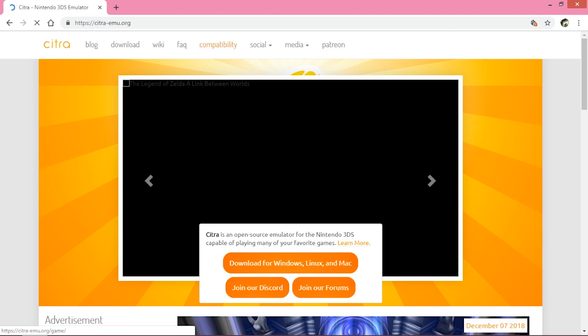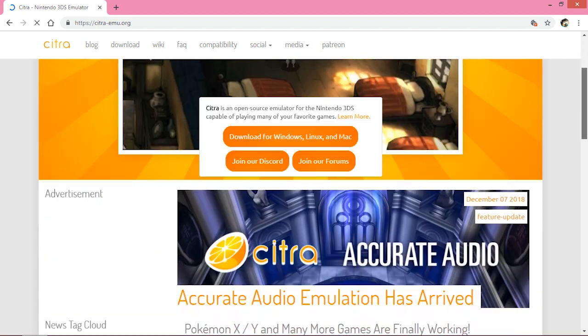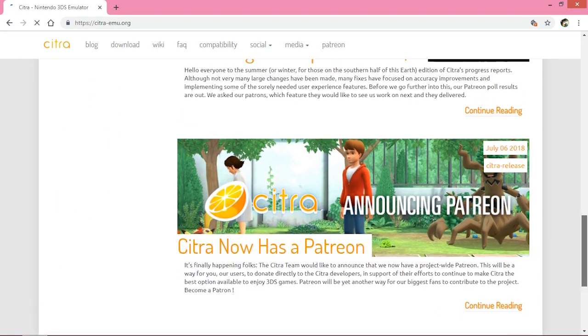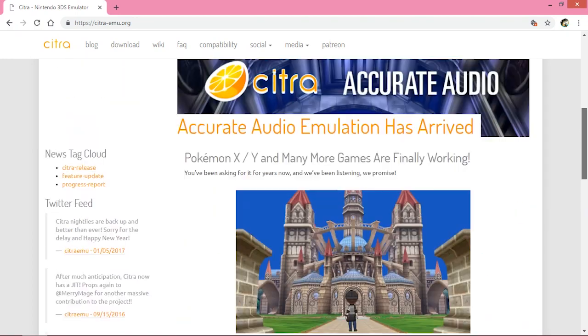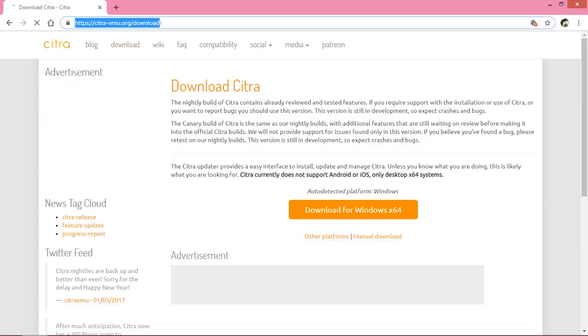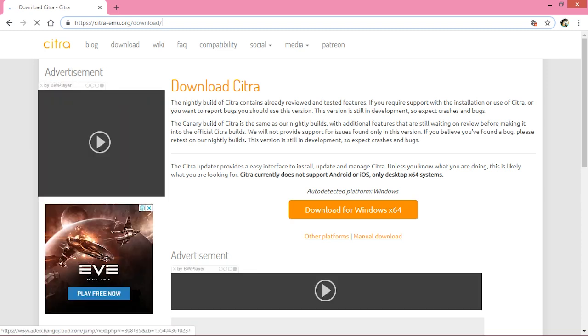Now we need the Citra emulator to emulate the 3DS file we've downloaded. Go to citra-emu.org. If you scroll down you'll see updates on Citra. Click on Download for Windows. It will take you to the download webpage. If you have not downloaded Citra before, you should click Download for Windows x64. I've downloaded Citra many times before, so I need an updated version to run games more smoothly.